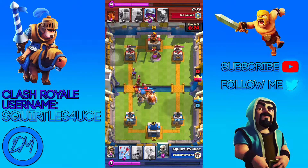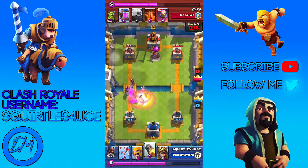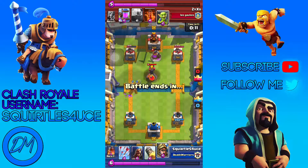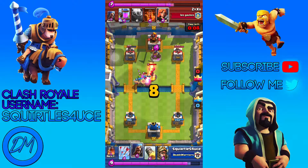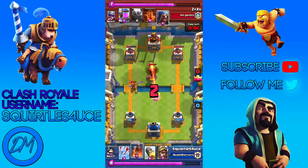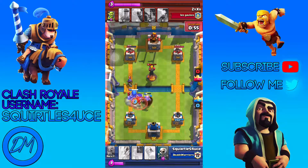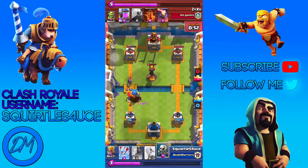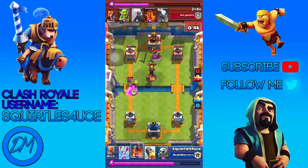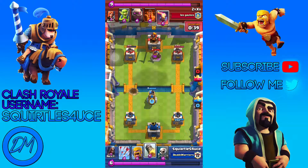I don't know why I played the Giant Skeleton right there, even though it doesn't do much damage. He sends out two musketeers, which can nearly destroy my tower. He spawns an inferno, which destroys the barbarians and the Valkyrie. I use my prince just to take off the Valkyrie — and he's dead. My Giant Skeleton destroys his musketeer.